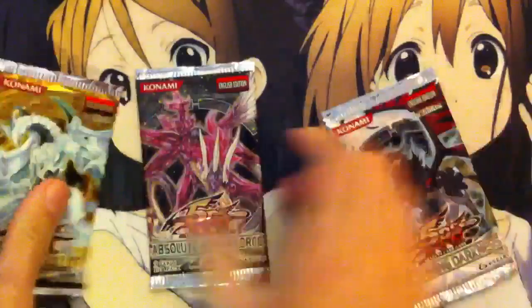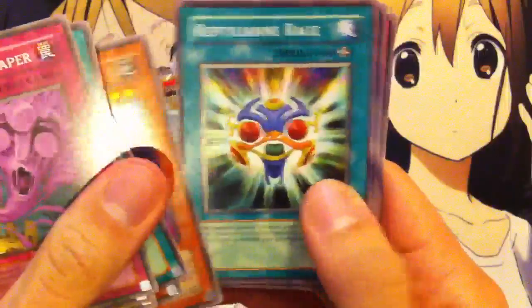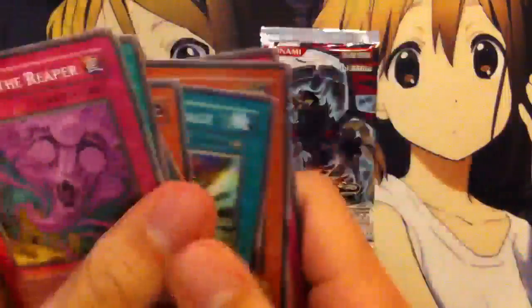I think we'll go ahead now with the Absolute Power Force. We have a Gale Dogra and a Fire Ascidator. Pretty cool. And a Destruct Potion.